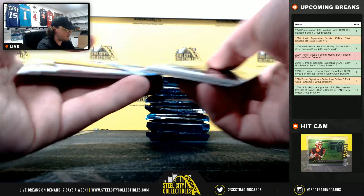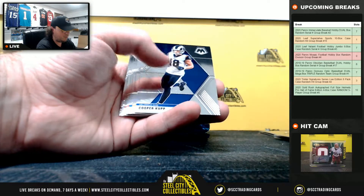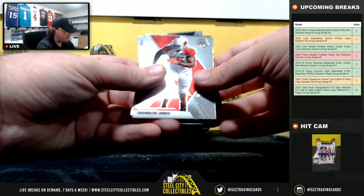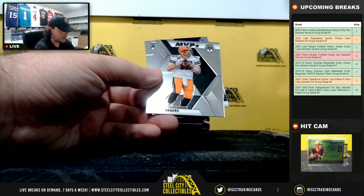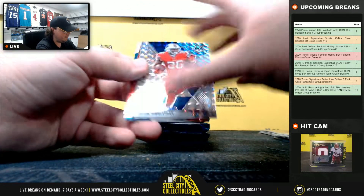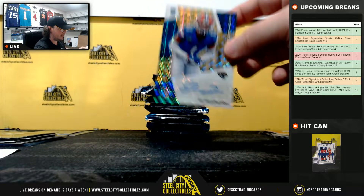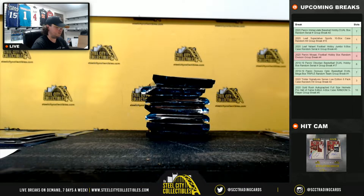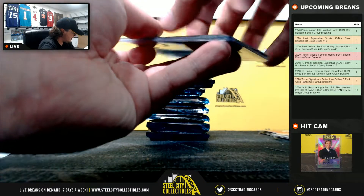We got our first autograph in this box — going to Joshua for the Colts. Stairmasters Mahomes, Men of Mystery Namath, CeeDee Lamb debut, KJ Hamler rookie, MVP Rodgers, Michael Pittman rookie. Mosaic Singletary, Marquis Brown red mosaic. And our rookie autograph is CJ Henderson — and that's gold, numbered one of ten. CJ Henderson for the Jaguars, AFC South, going to Nicholas.